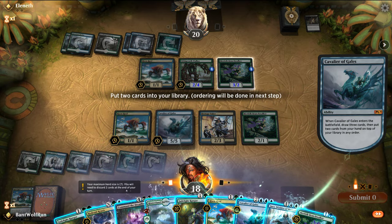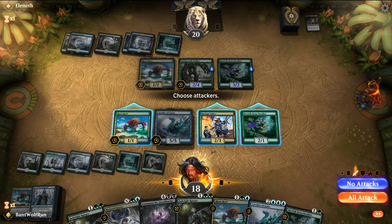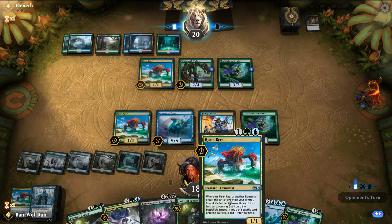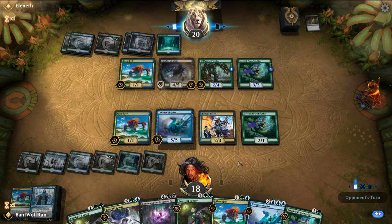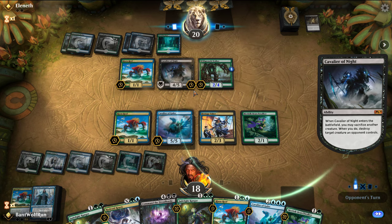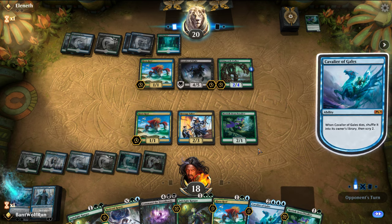I want to set it up so we can get a land — Hinterland Harbor and Jace. I want Jace on top. We do have Risen Reef next turn. I was going to say we don't have an Elemental to trigger it, but we do. They have their Cavalier — the Black Cavalier might be right, we didn't play it in ours. They're going to blow up our Cavalier. That does shuffle our library as well.